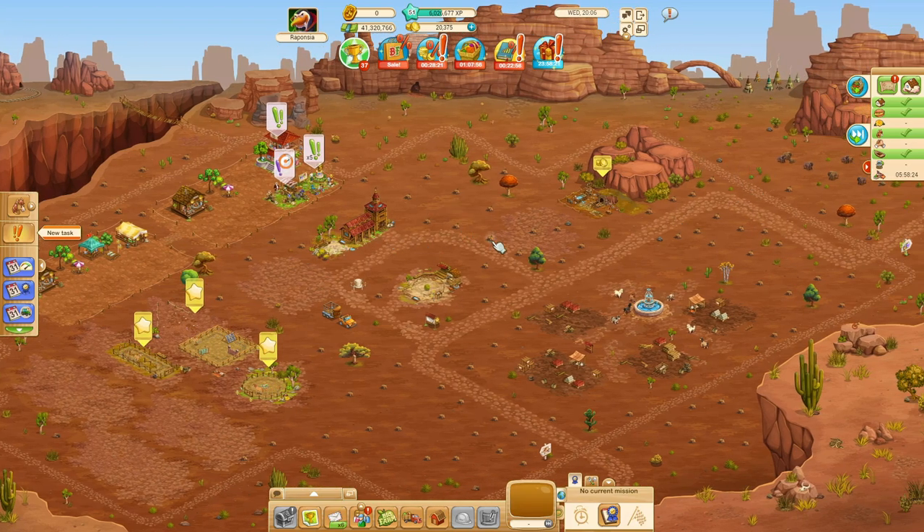There are brown bubbles popping up everywhere — pop pop pop pop — it looks like one of those popping games. And the buildings have been replaced by, I don't know, dumps of building rubble. So what is this all about?